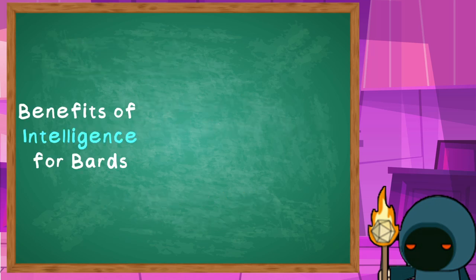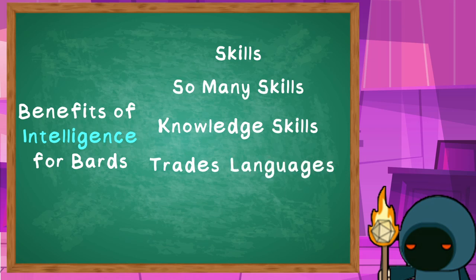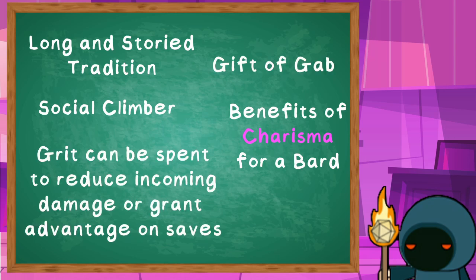Bards are one of the classes that get a lot of skill points as they level up, and focusing on intelligence can further boost this aspect of the character. Your stereotypical know-it-all Bard, who has experience with a bit of everything, might have an intelligence focus and a lot of knowledge skills to call upon. Bards are traditionally, across most games they appear in, social characters — often the face of the party and the one who does all the talking. In DC20, charisma improves the influence skill and provides grit. Since grit can prevent damage and help allies with their saves, it can be a good tool for a Bard to stay on their feet and provide further support while playing into that charismatic fantasy.